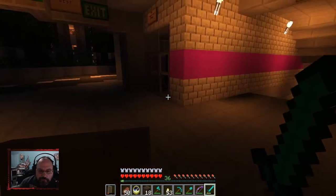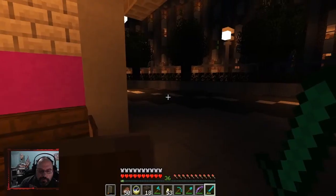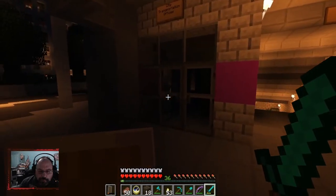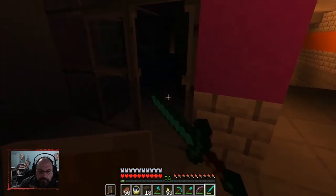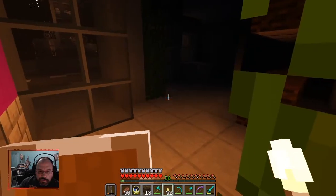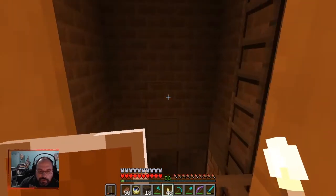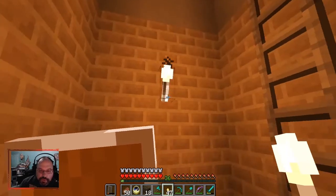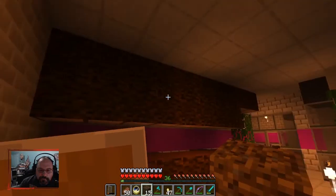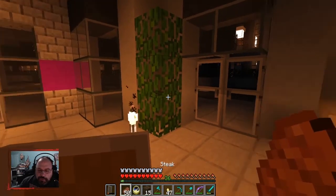Subway and bus tokens — get tokens here. We saw those there. See the transportation office. I don't know — anything could fall right there, couldn't it? Ain't nothing going in there now. So we will stay right here until daytime. And this is a good spot for us to end.